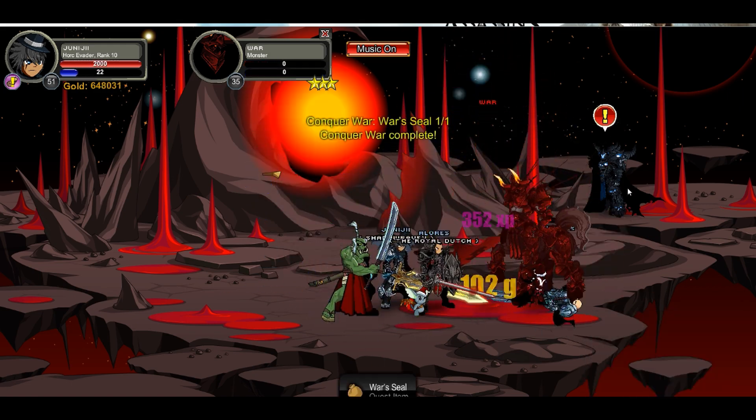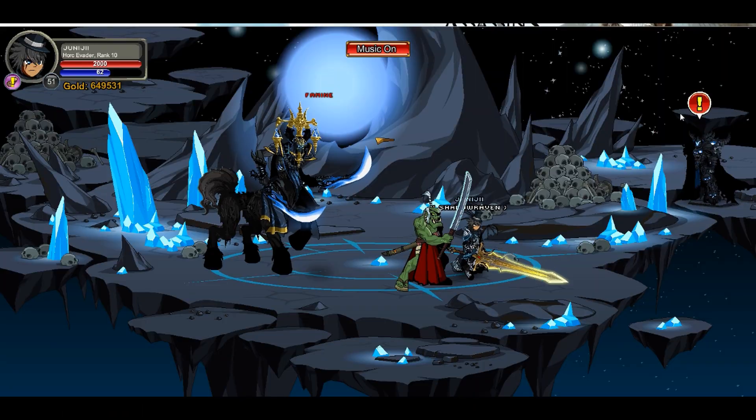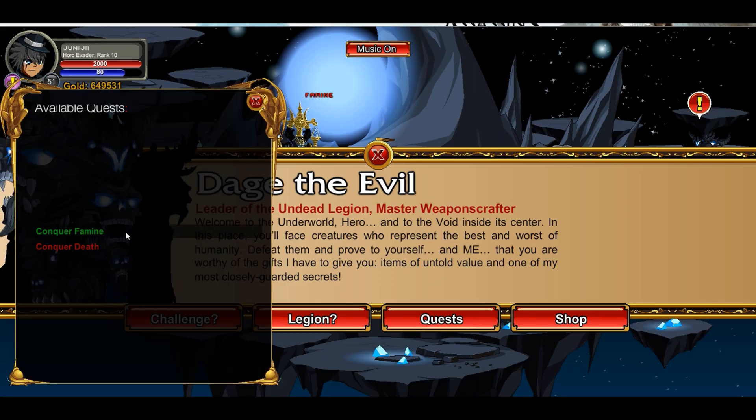Kill War — pretty simple. Go in, start killing War, get halfway done, and finish. That moves you on to the next horseman, which is Famine.